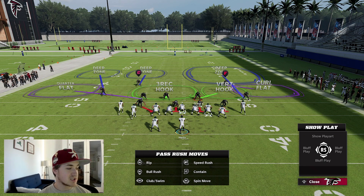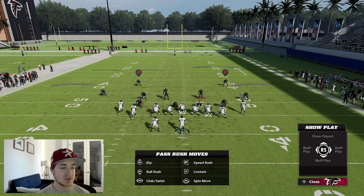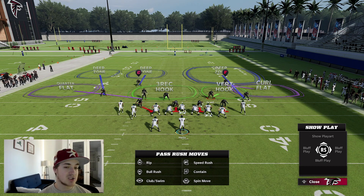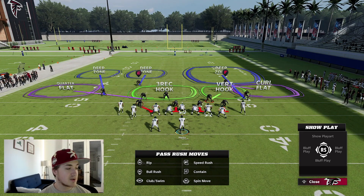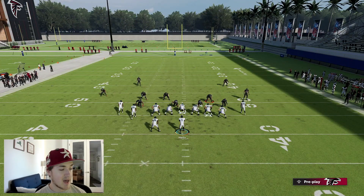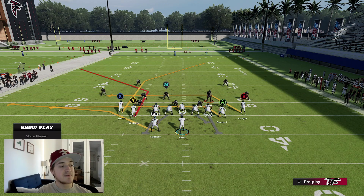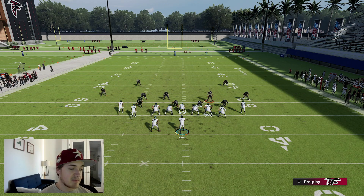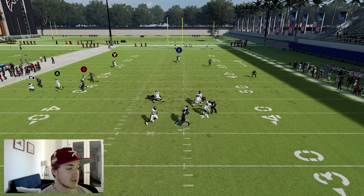We'll start out with just the basic way to run it, which could just be stock. We're going to run it stock on the first play. As far as who we want to user, we want to user this vert hook right here because he's not matched — he's going to just play like a normal vert hook and won't match on to anybody. The three receiver hook is a match zone and it will match on, so you'd want to stay away from that. We'll snap the ball and show you guys what everything looks like.